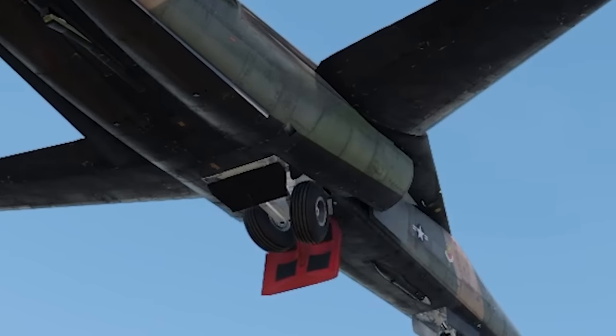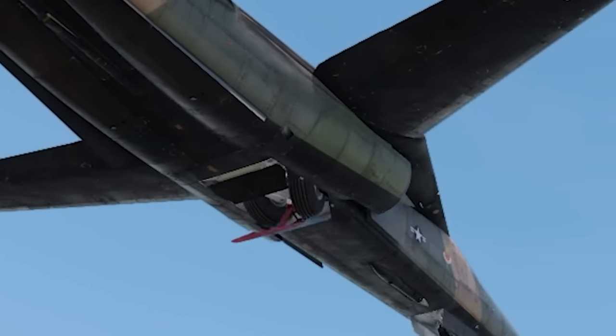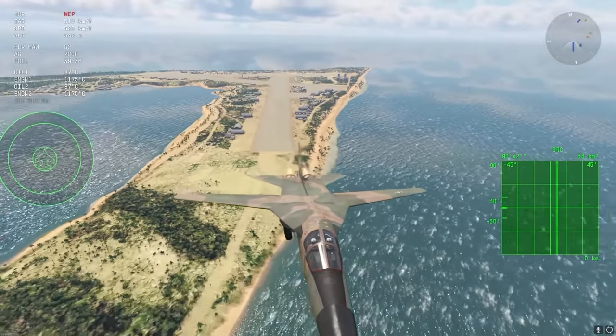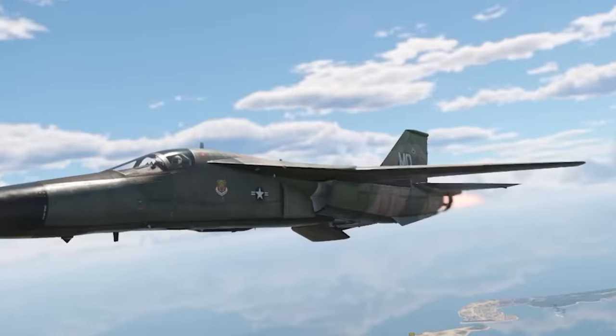The access hatch to reach the landing gear on the F-111A also doubles as the airbrake. So if you accidentally break off your landing gear in the aircraft, you won't be able to fully retract the airbrake panel anymore.